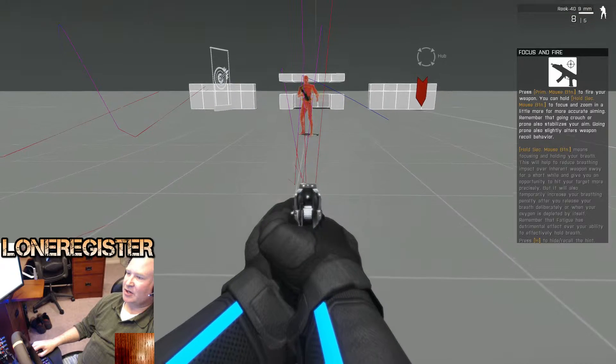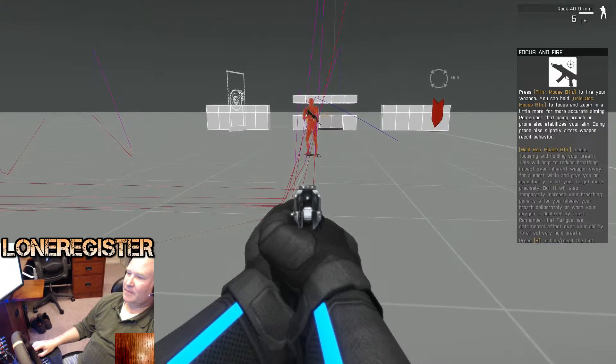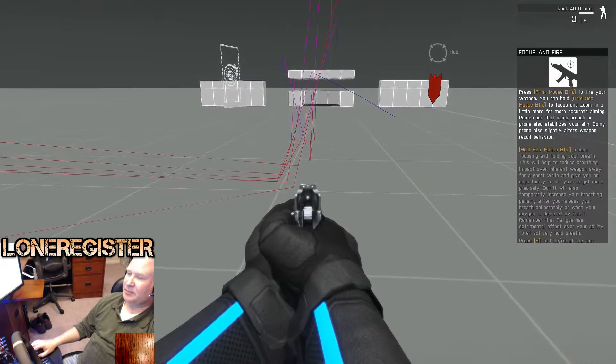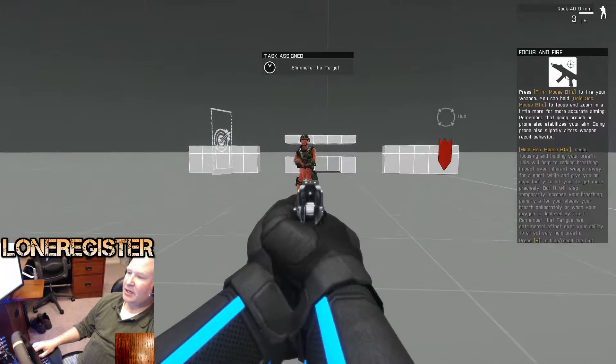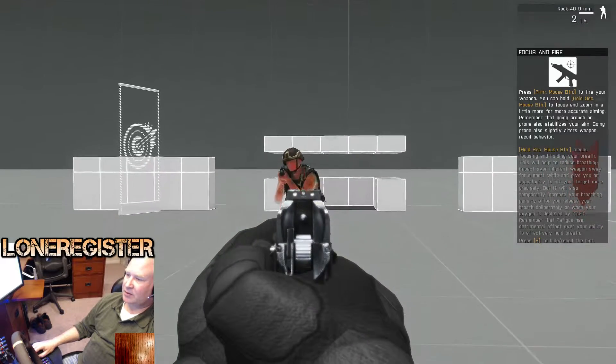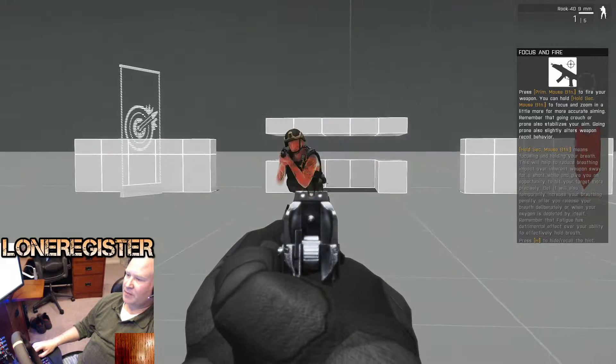I'm going to go ahead and shoot here and see if I can ricochet one right into my target. There we go — one ricochet right into a target. Now here you'll notice that he is wearing body armor. I'll shoot his body armor — he is still standing there. I'll shoot his arm — he is still standing there.